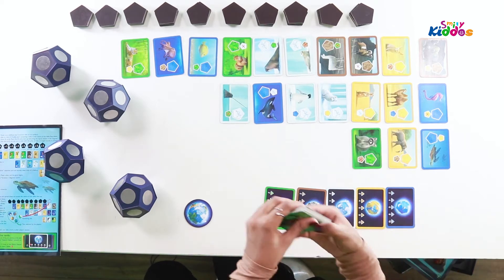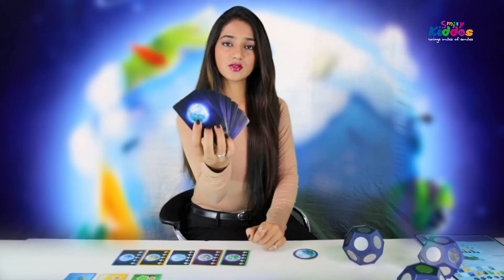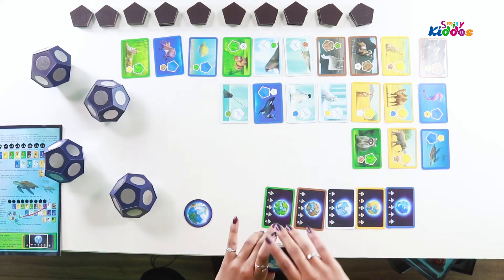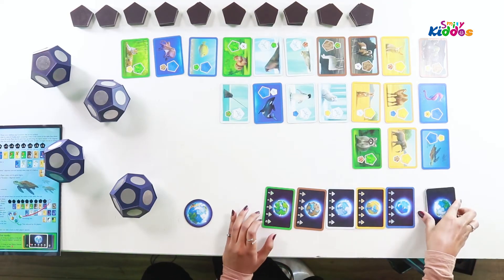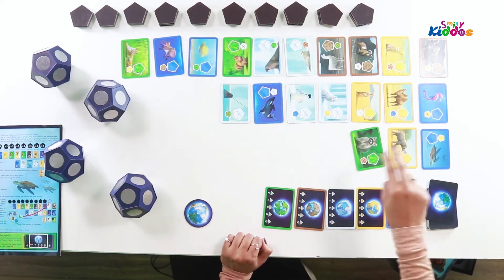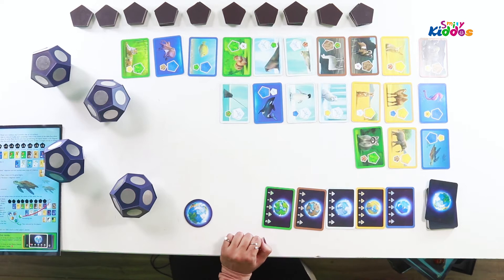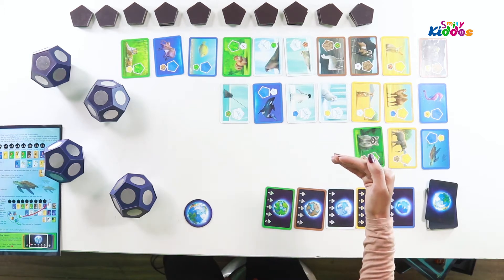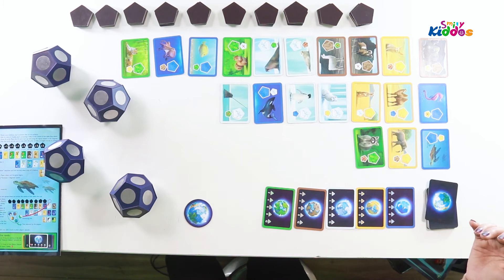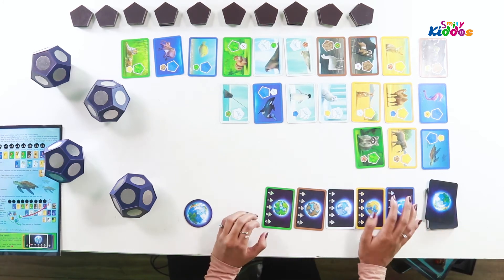Every card's back side shows a planet, and on the front we have our animal and its preferred habitat. Seven of these are supposed to be in the third row. Then there come three more animal cards in the last row, which is our fourth row. So: first row is tiles, second row is cards, third row is cards, and the last row is also cards.